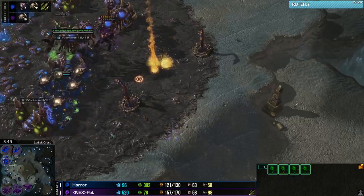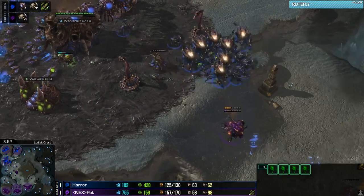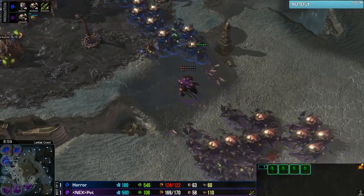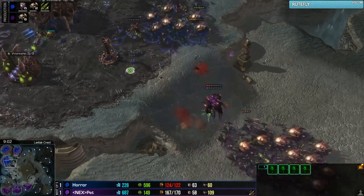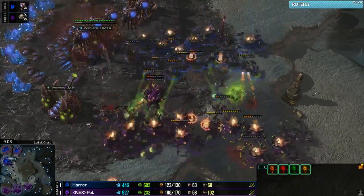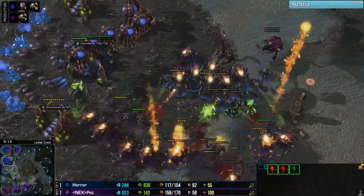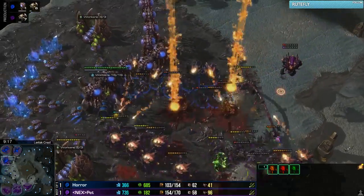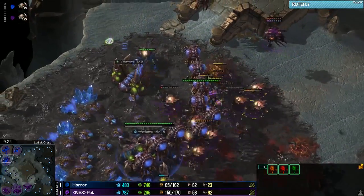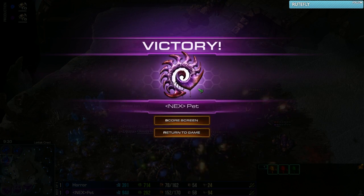Pet is coming through and attacking towards the front, the army starting to move out onto the map. He supply blocks Horror again with another Overlord kill. Plus one is about to finish for Horror so there won't be an upgrade advantage for Pet. He would be attacking up a ramp into Spine Crawlers, but does he have the numbers? He uses Corrosive Bile to push his opponent back, but takes a couple of Corrosive Bile in return - not good. I think it might just be too many for Horror. Pet might be going to match point in this best of five series. Taking down these last few Ravagers and they are dropping - that will be GG. Pet takes it in game number three.